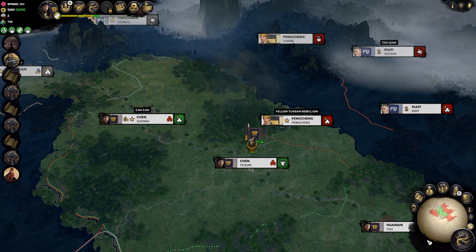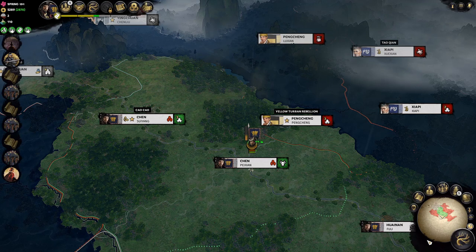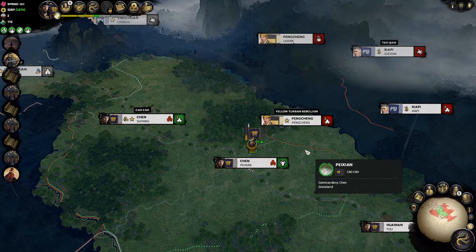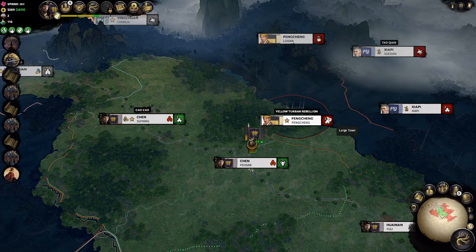Hello everyone, this is Serious Trivia. Welcome back to part 11 of our tutorial series on Total War 3 Kingdoms featuring Cao Cao. In this part, we're going to continue our plan for economy growth, as well as start expanding our territory with our first actual siege battle against a capital settlement — in this case a large town.